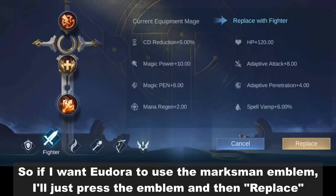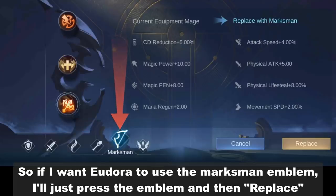So if I want Eudora to use the marksman emblem, I'll just press the emblem and then press replace.